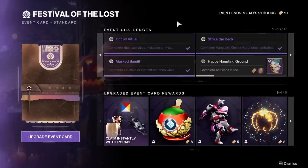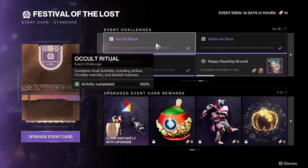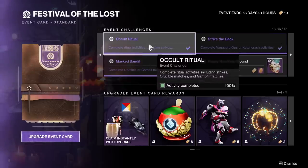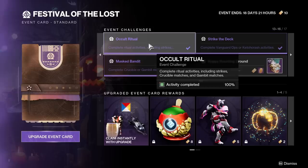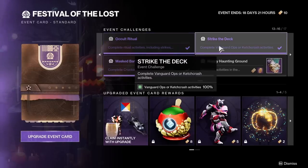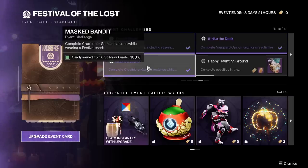Next is completing activities. Occult Ritual requires 25 ritual activity completions, including strikes, Crucible, and Gambit. Note that running the Master Nightfall for candy will count for this, so you can double up. Strike the Deck is 8 Vanguard Ops activity completions — I'm not sure exactly how many Catch and Release completions you need but I'm assuming it's the same percentage. Masked Bandit is Crucible or Gambit completions — I did 6 Gambit matches in order to try to get some Gambit seasonal challenges done at the same time.